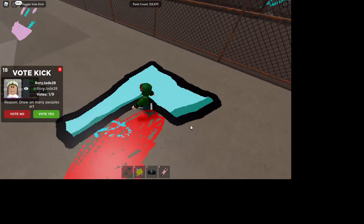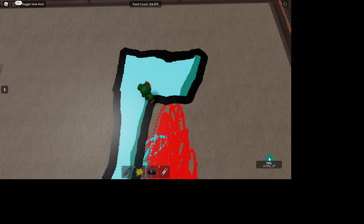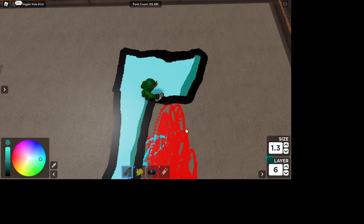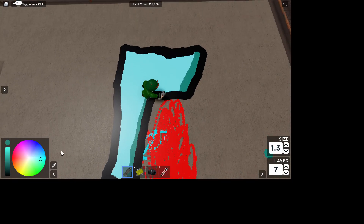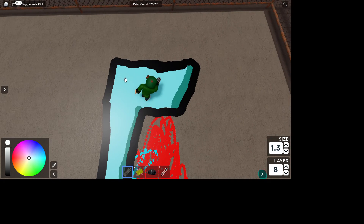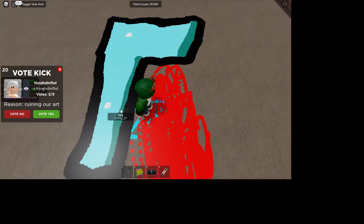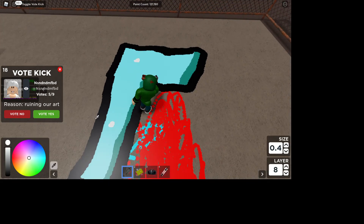Next thing you're gonna do is get the white color, go into two layers higher, and draw it at whatever size you want. I normally go for size five or four. You just kind of draw a slightly uneven circle.